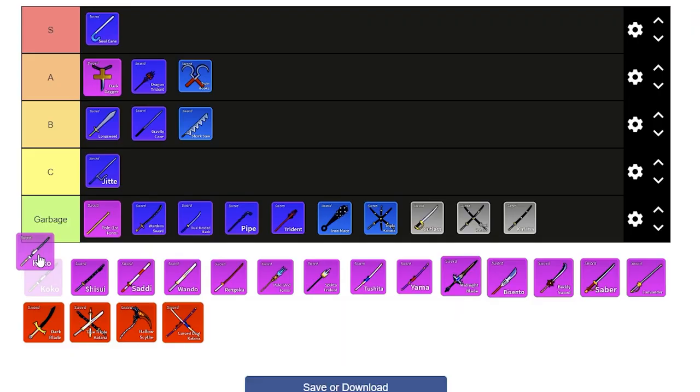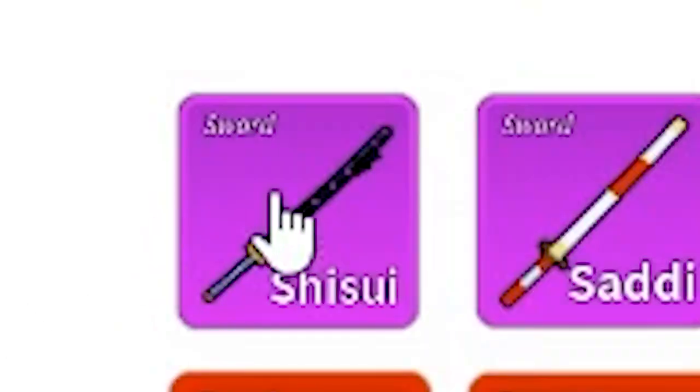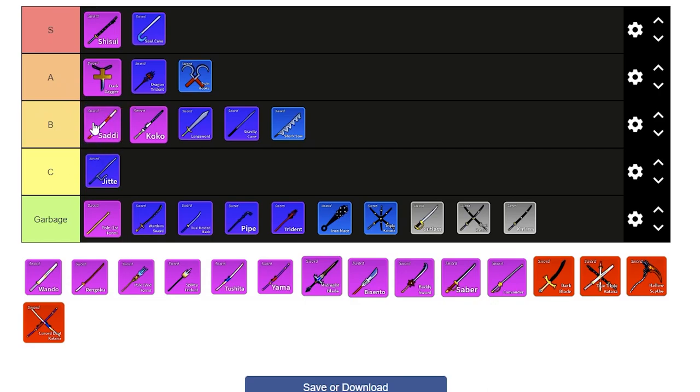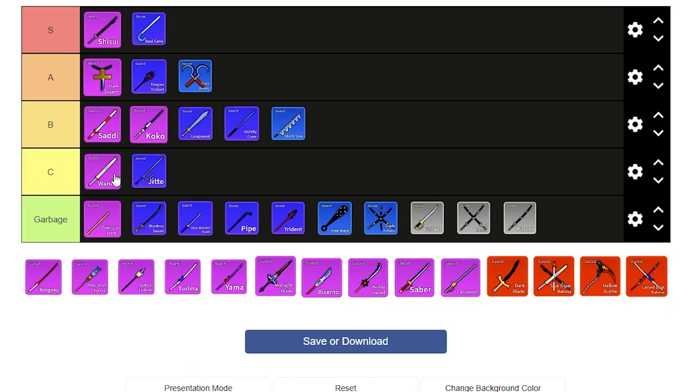Coco is alright — slightly better if you're using Control, but Control's really bad. Shisui — straight into S tier. It's extremely fast and beautiful, I love it. Sadie is like the poor person's Dark Blade: you've got the slash with movement and the air slice, but it's sideways. Wondo — yucky, it's just bad.